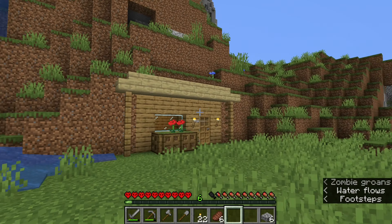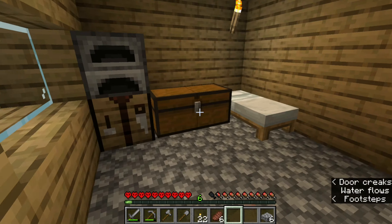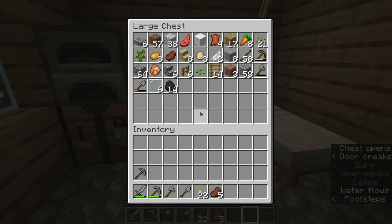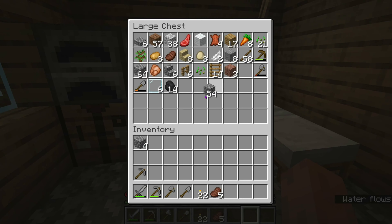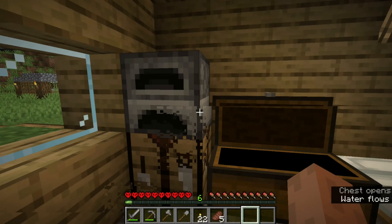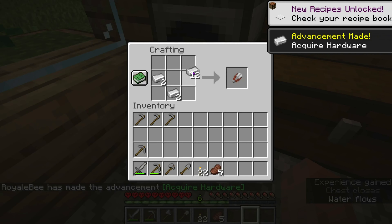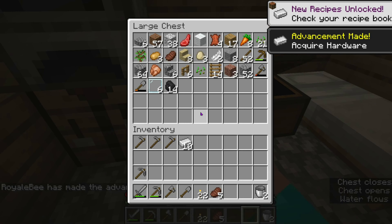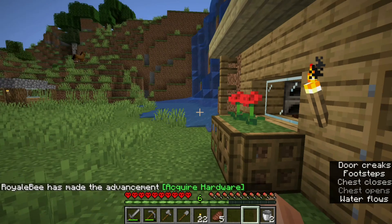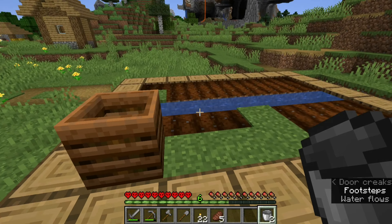We completed the mine check phase of episode one. And all that's left is to build a farm and we'll have a complete episode one. We're going to need some iron, so let's do this — two iron buckets. We'll get some water and then I'm going to start making our farm.